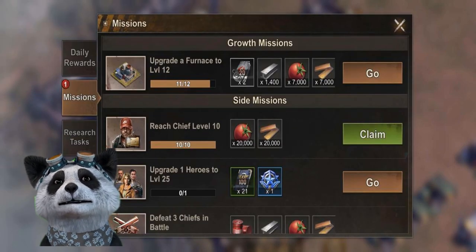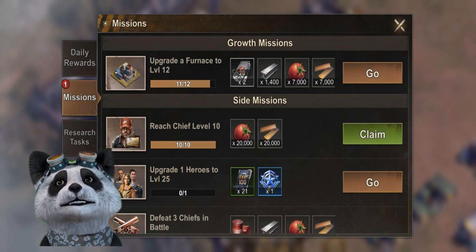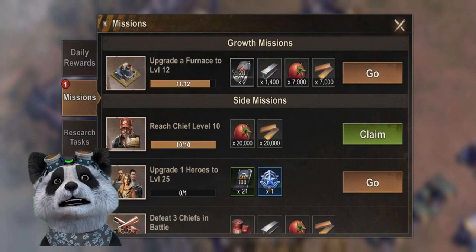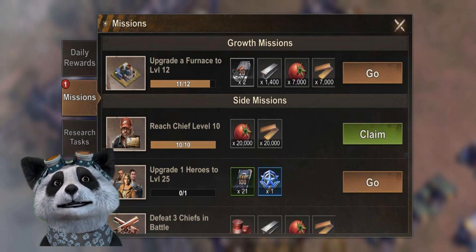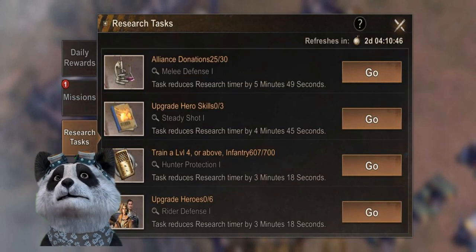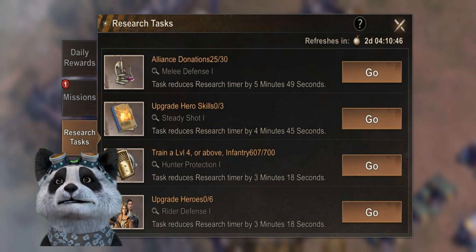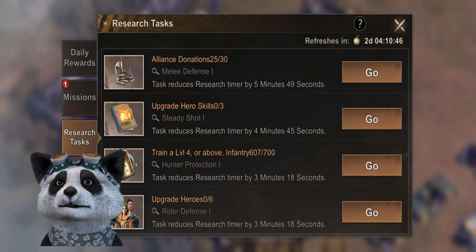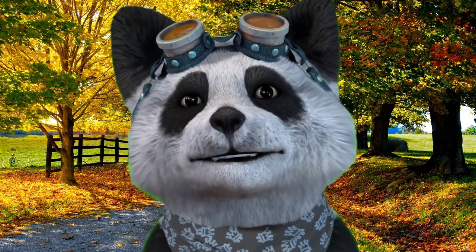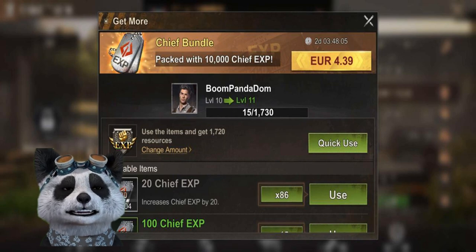Completing the growth missions will give you resources and settlement experience, which will make you stronger and able to keep progressing your settlement at a good pace. The research stats, when you complete them, will allow you to reduce the time it takes to complete your research.